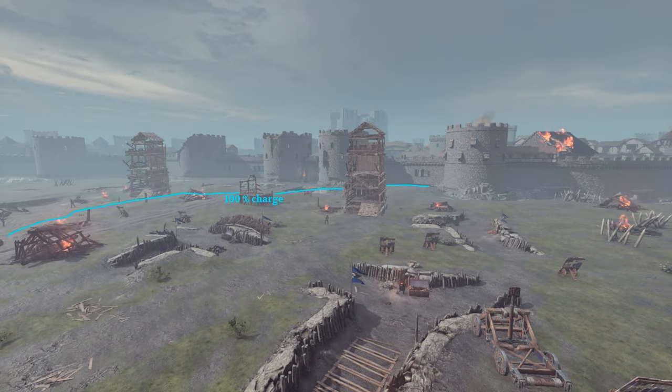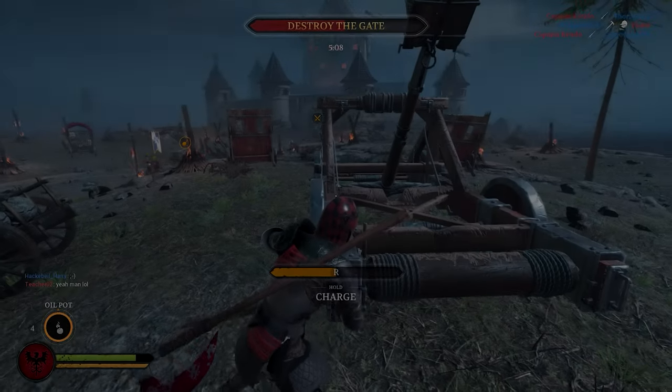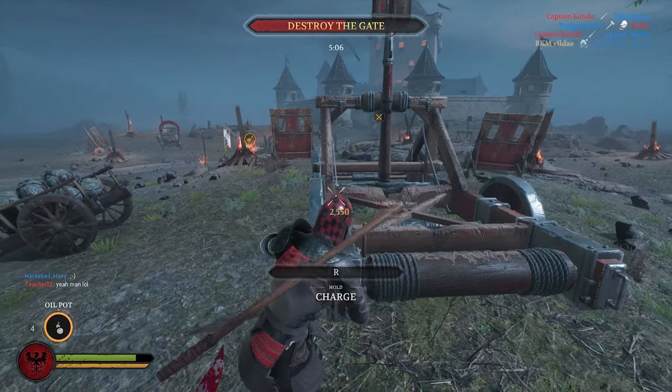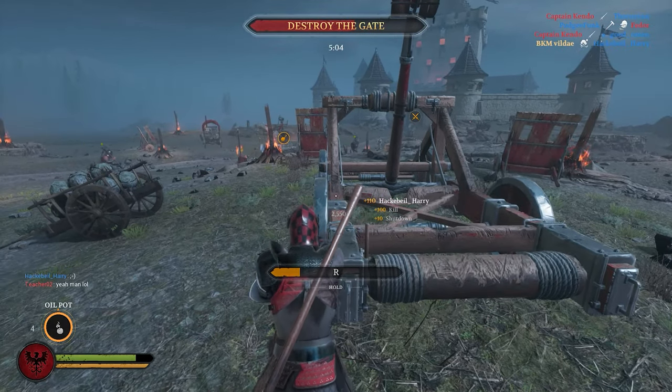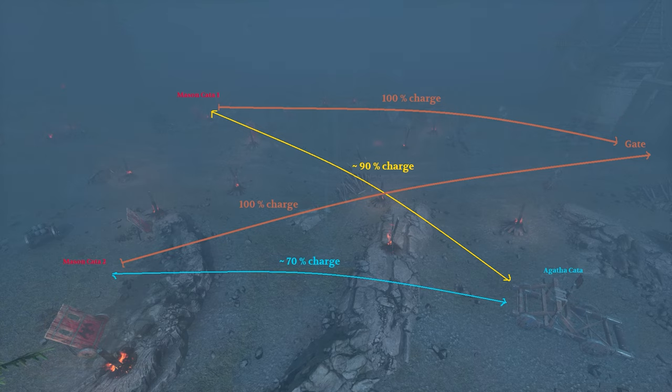In this sketch, you can see the approximate ranges of the catapult. On Dark Forest, there are two catapults for Masons and one for Agathians. The sketch tells you how much you should charge your catapult if you want to hit these targets.